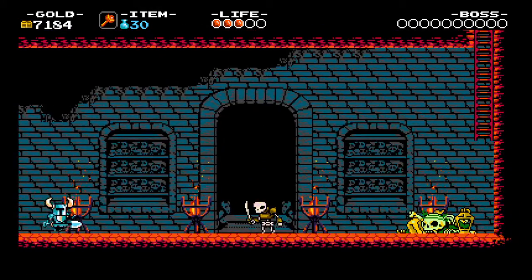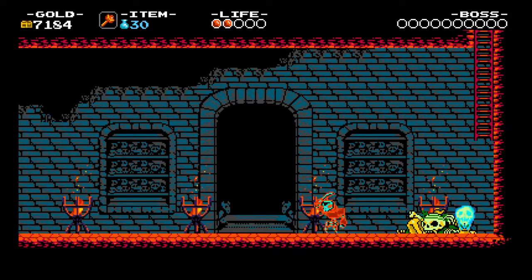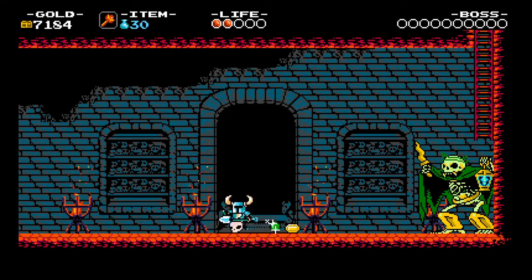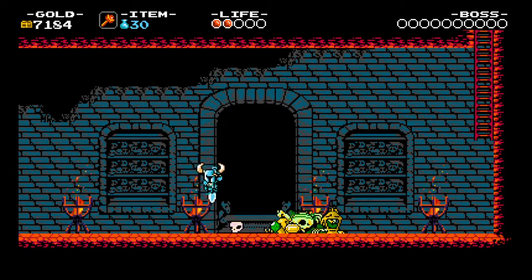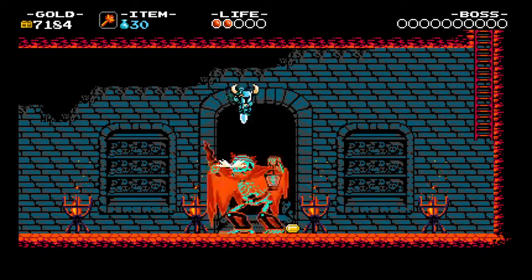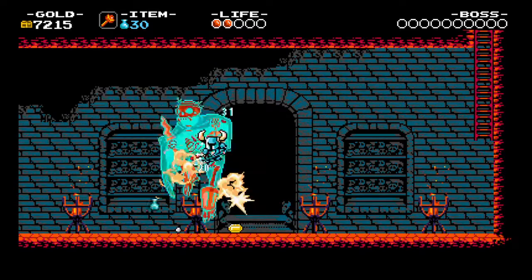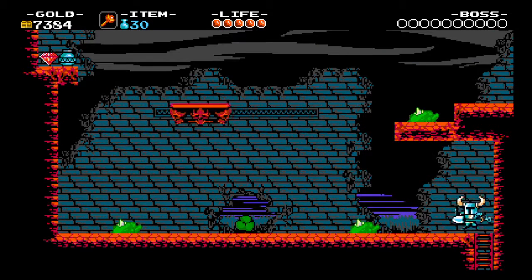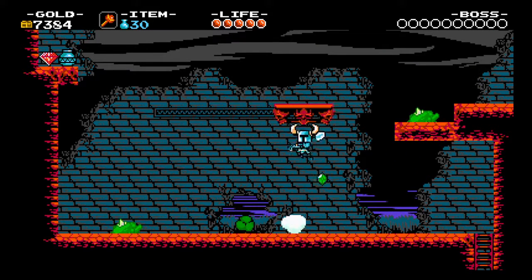Going over here, we got some more Skelebob. Giant Skelebob! He's huge! When he's down, you can get on top of him — don't take that out of context — and then dish out damage to him. I've also found out there's a secret here in Plague of Shadows, but we'll be getting into that later.